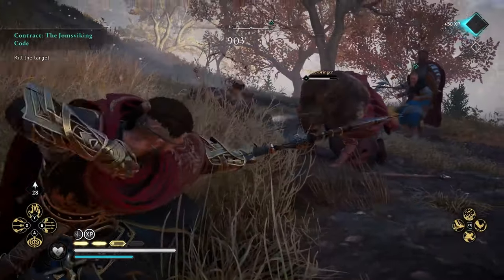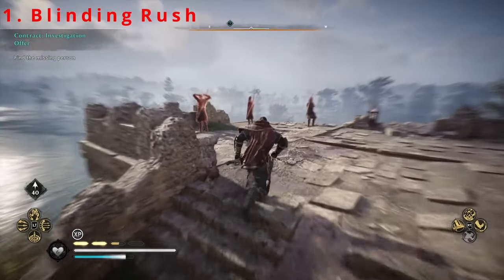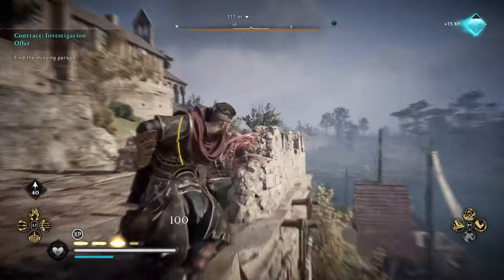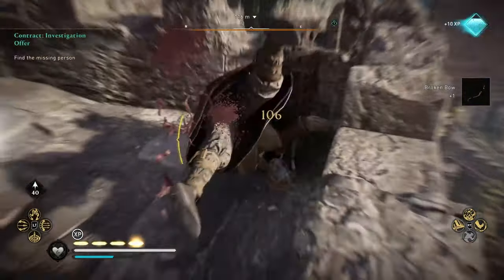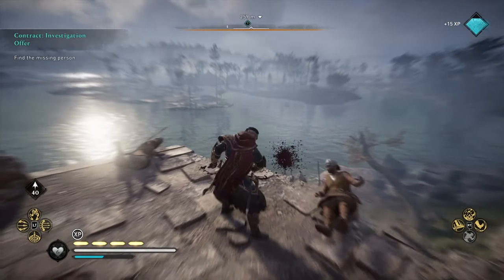We'll go through the melee weapon abilities first, starting with Blinding Rush. This ability allows Eivor to run into battle undetected, even becoming invisible when directly in front of a group of enemies. And with the upgrade, you can assassinate multiple fools before they even see it coming.